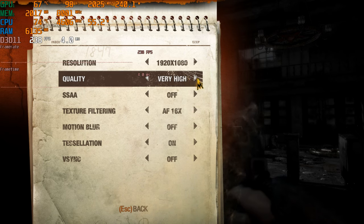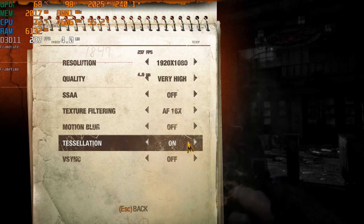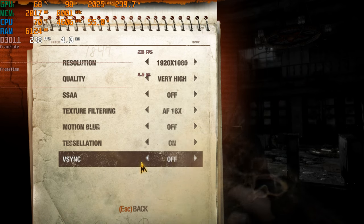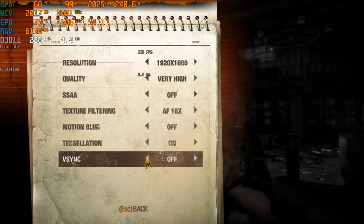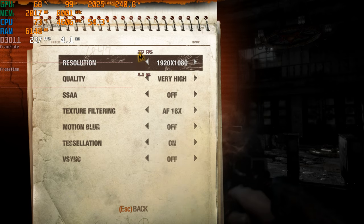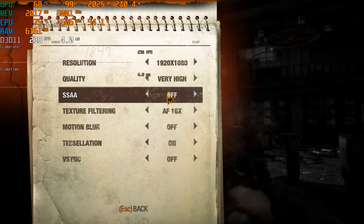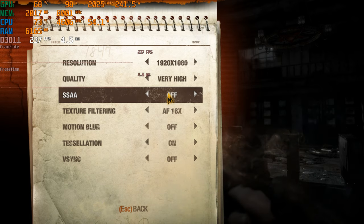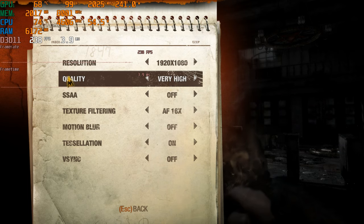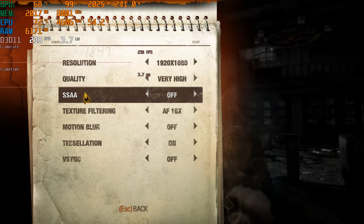The settings are very simple in this game. It has just one quality setting: very high, which is the highest. Tessellation is enabled, no v-sync, no motion blur, and texture filtering will remain on 16x. The only thing I'll be changing is the resolution and SSAA, which stands for Super Sampling Anti-Aliasing. You will find that this is extremely performance intensive — the most performance intensive setting in the game. It's anti-aliasing and it's extremely demanding.